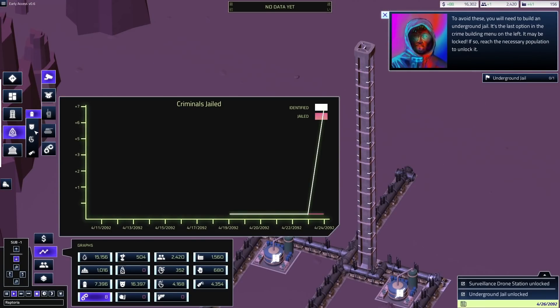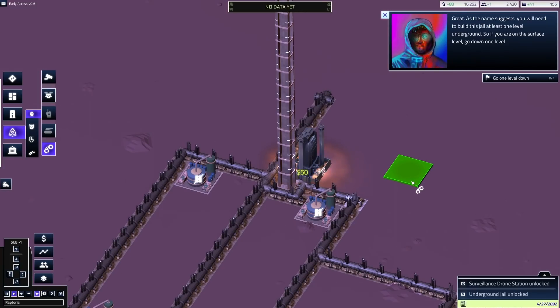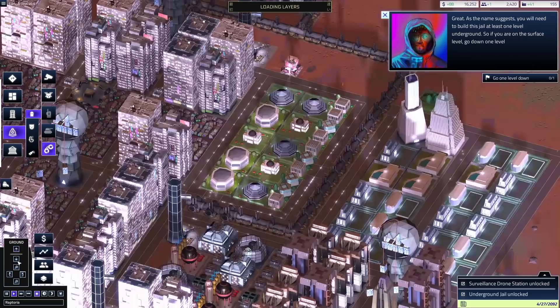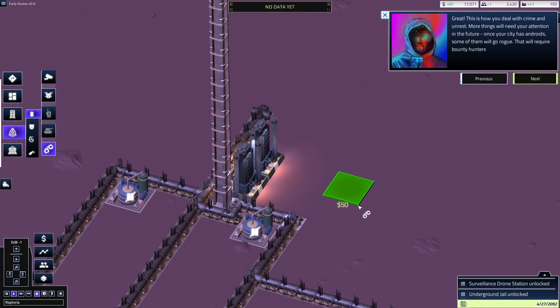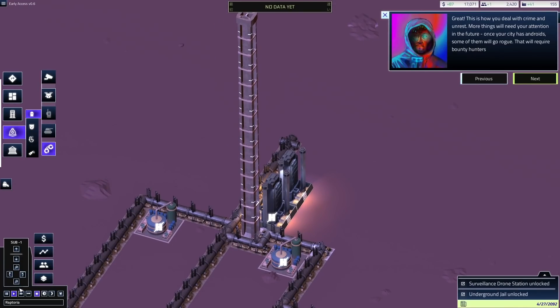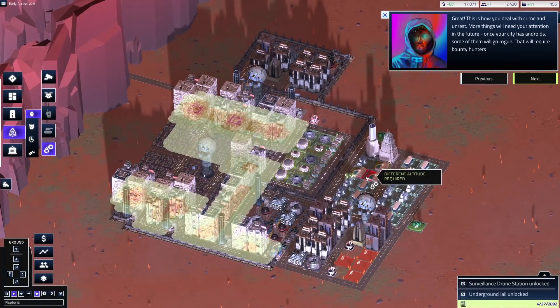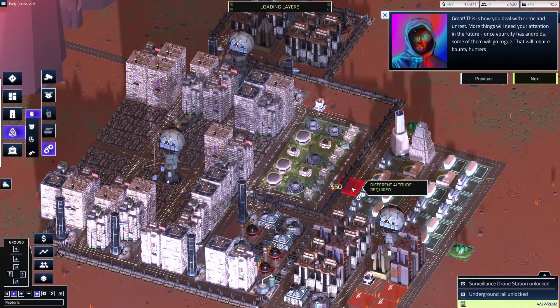I wonder if we have to build the jail underground. Under dissidents — there's the underground jail. Build that underground jail. Go one level down — two of them will be fine. Let's go back up top. I'm loving this — this is amazing, such an amazing little dystopia city builder. This is kind of a game I've wanted for a while and haven't even realized it until now.